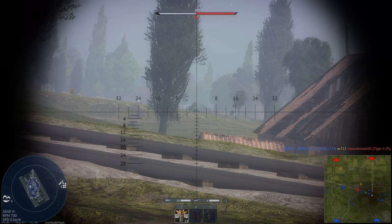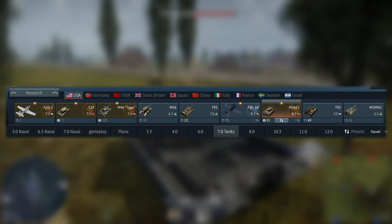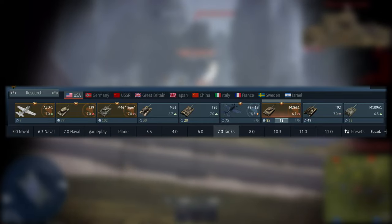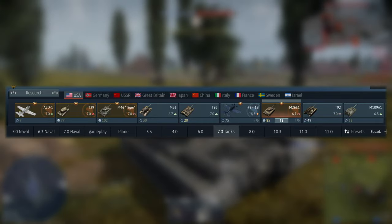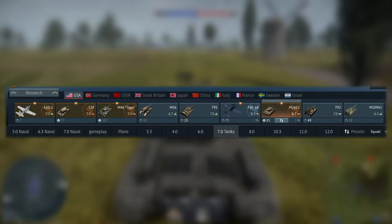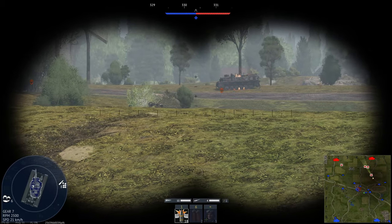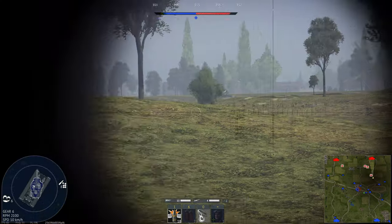This means the T29 has a formidable line-up to go along with it. This line-up consists of howitzers, heavy tanks, light tanks, tank destroyers, and a wide range of different spawn costs. This makes it one of the most formidable line-ups in War Thunder and my personal go-to grinding BR.